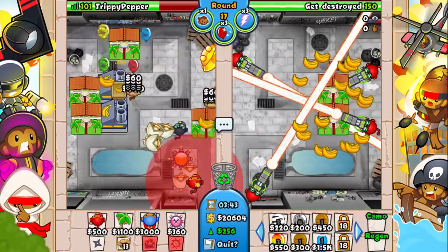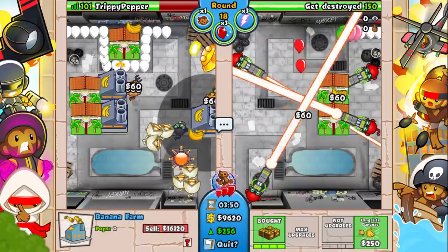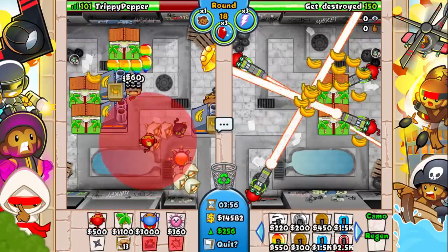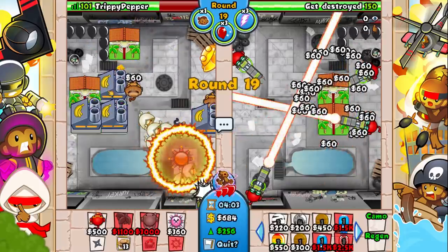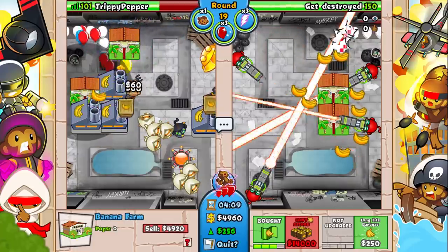Let me go for another balloon jitsu. He could have taken me out but he's literally not going for it. Why is he going for more? That's not going to do anything. This guy is very aggressive so I do have to be a bit careful, but my farming is so much better than his. He barely has any eco because he's just been sending mobs and hasn't really sent that much eco.